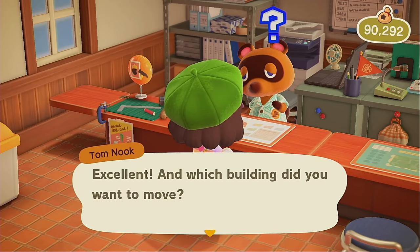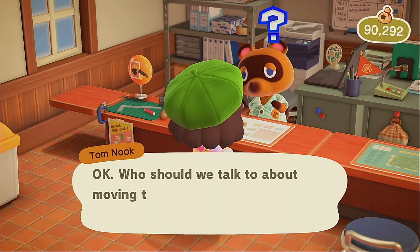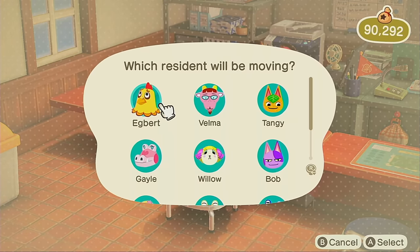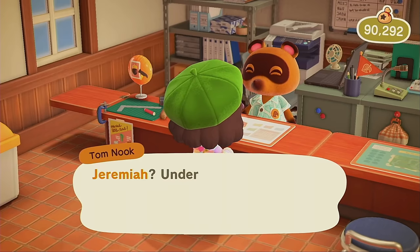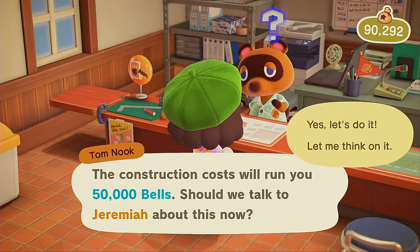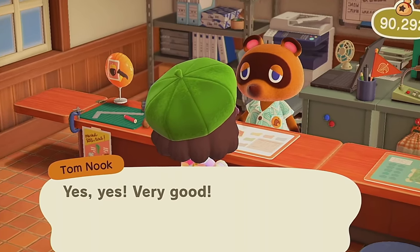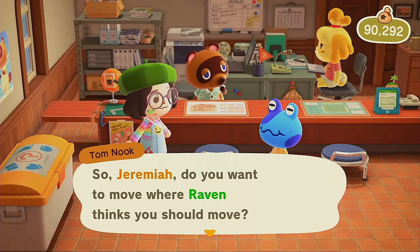It really sucks because I was so motivated, so dedicated to Stitches — keeping this plot open for him, wanting to get him. I didn't want to take anybody else, I just wanted Stitches or Scoot or Henry. But like I said, sometimes you just gotta do what you gotta do. Not everything works out the way you plan it. But Jeremiah comes in and I just see his adorable little blue face and I feel so much better.